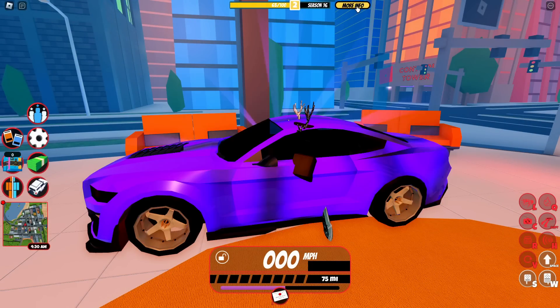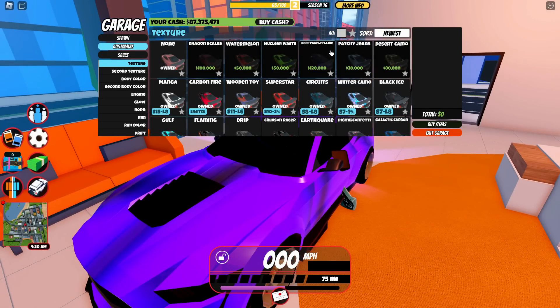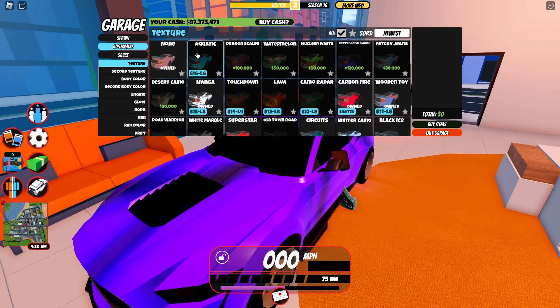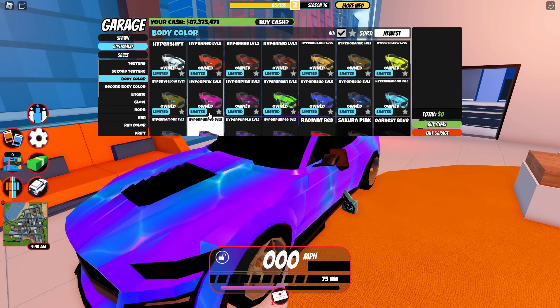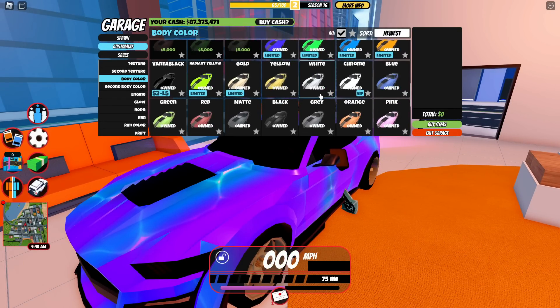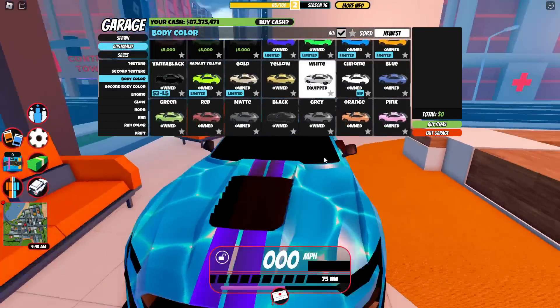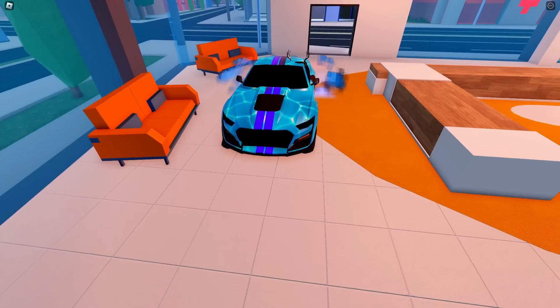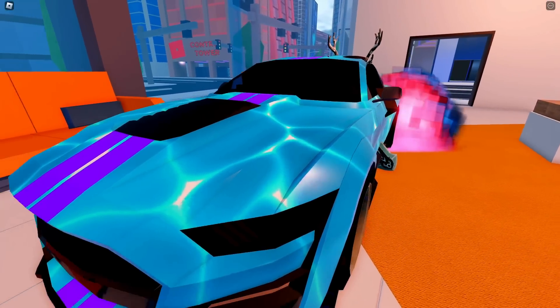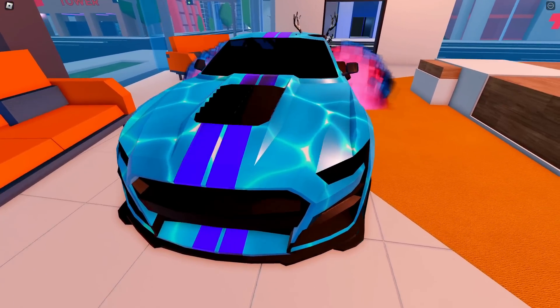Moving on to the level 6 reward, we have the Aqua Skin Texture. This is something I've been really excited to see inside Jailbreak. Putting it on with a purple car, you can't quite see the body color, so let me put on something easier to see through — white. And yeah, this looks actually really nice. I really do like the texture. It's a bit lower quality than I thought it would be coming into Jailbreak, but it still looks really nice, especially from a distance on vehicles.